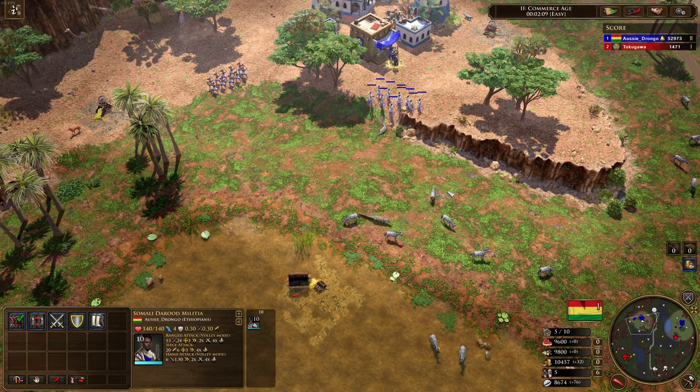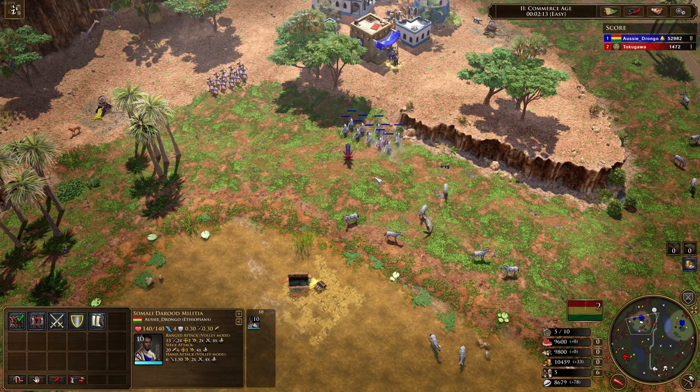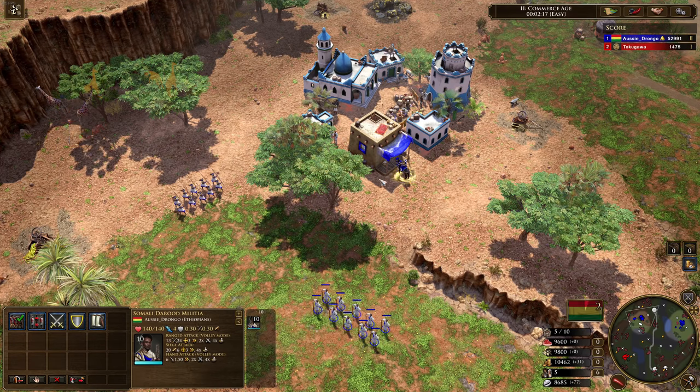I've been theorizing exactly how you would use them. I think they're sort of a support unit that you'd use to take out enemy artillery. But even then they're not doing a lot of damage — they get 26 because of the two times bonus against artillery, but then it's only 25% of that because artillery has got that 75% range resist. And they still get one-shot by falconets — even with that 30% siege resist, it's still not going to be enough to prevent them from dying.